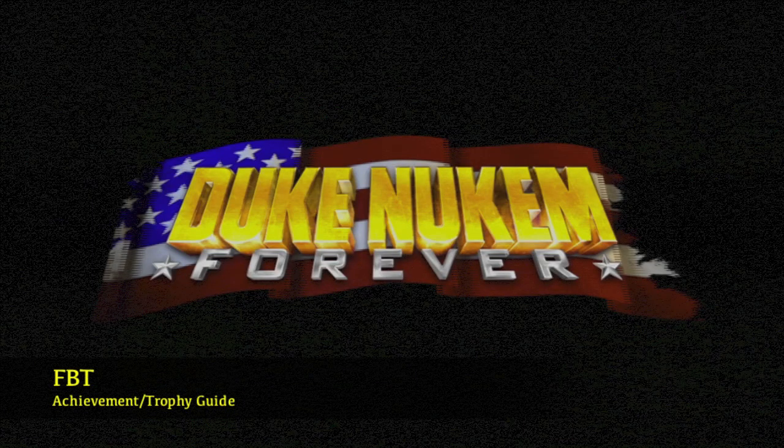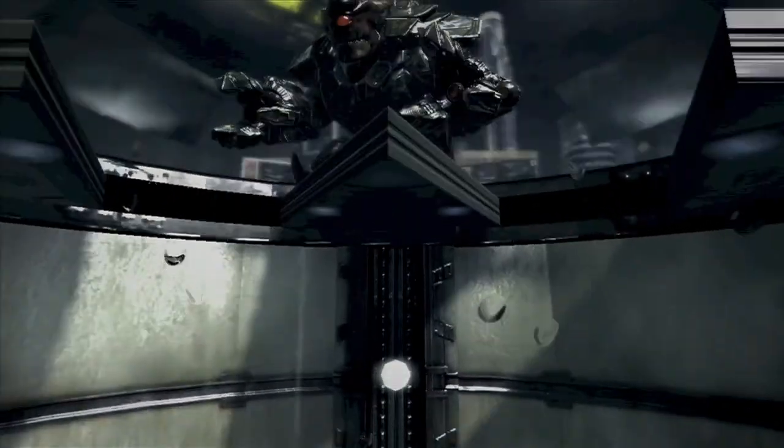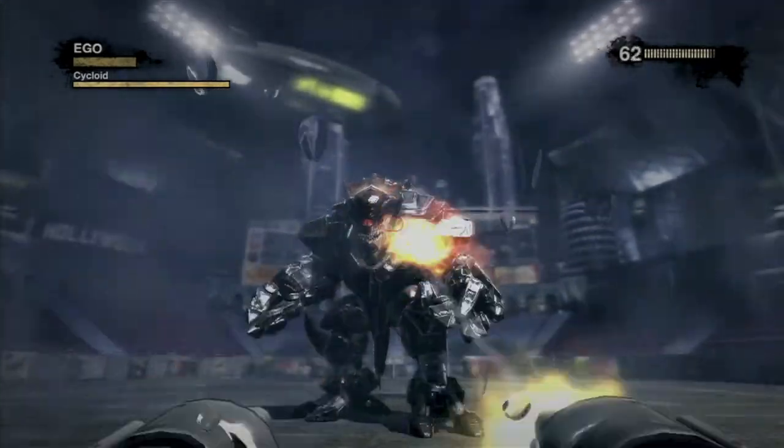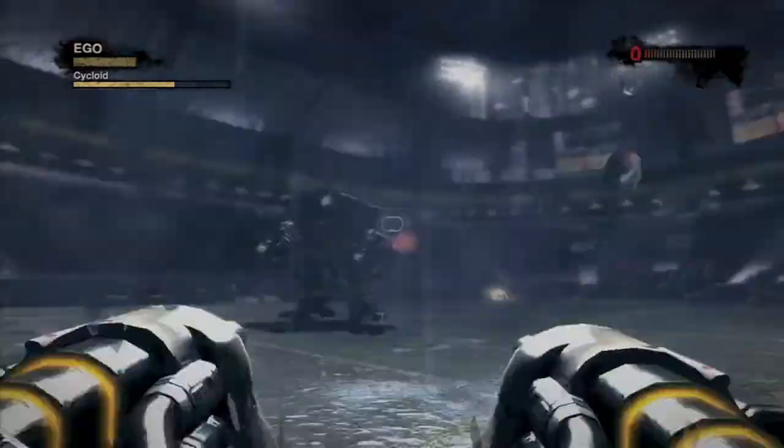Hey everybody, it's Jon here from VidGamiac.com. Here we are today back in Duke Nukem Forever grabbing the FBT achievement, which is to get knocked down 10 times, and you can easily do this in the first boss battle at the very beginning of the game against the Cycloid.